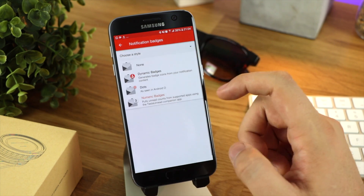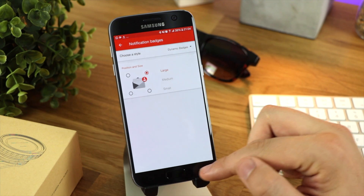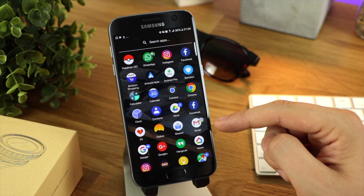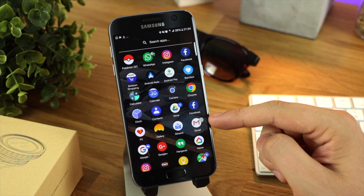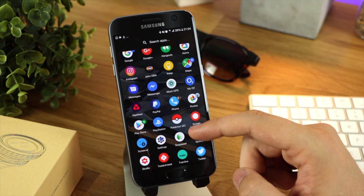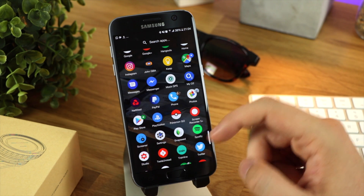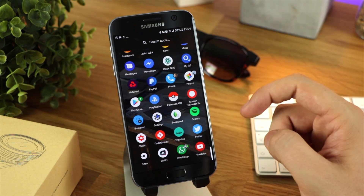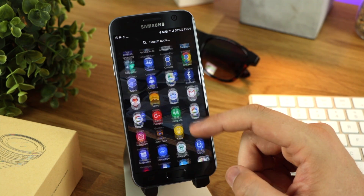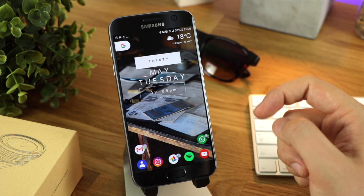By far my favorite badges has to be the dynamic badge. The options are limited — large, medium, small — and again you can have it on any corner. But in terms of the look of these badges for notifications, I think they look really nice. It corresponds with the notifications in your drop-down shade, so if you've got a picture of someone for WhatsApp or in your contacts, that's going to show up for a message or missed call.